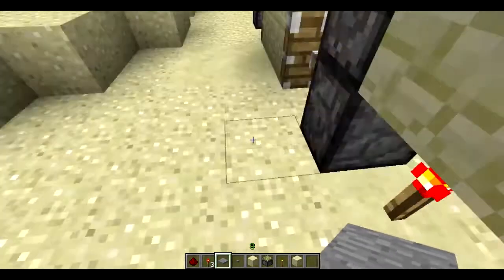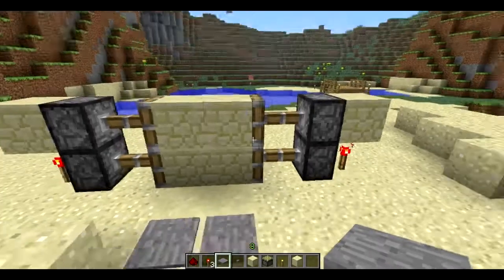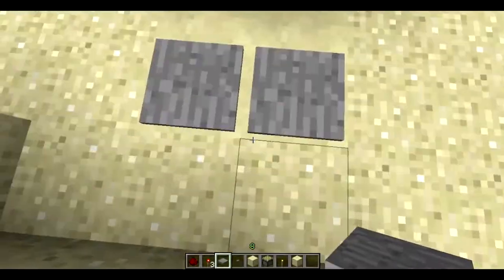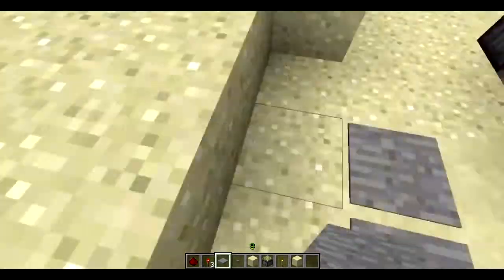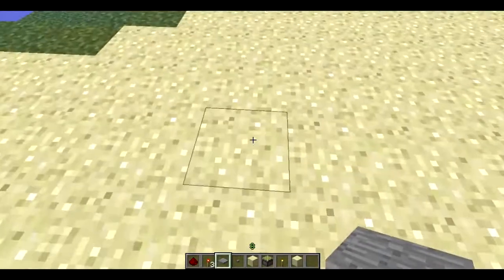This is it — it's super compact and very easy to hide behind a wall. It opens up perfectly and you walk through in perfect time. That is the double door. Now I'm going to show you how to do an RS NOR latch.